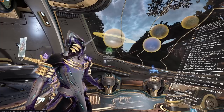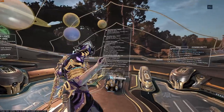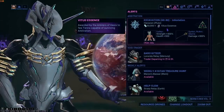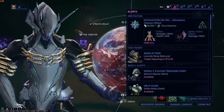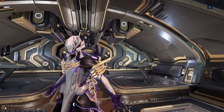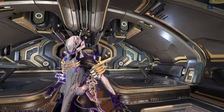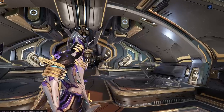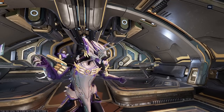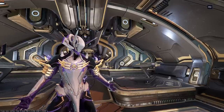Once the mission has been completed, everybody leaves the Relay, and the host re-invites everyone to the squad. Then another squad member accesses the Navigation — they will still be able to see the Arbitration — and they select it, so everyone on the team can ready up. That way you can play it twice. Here's the summary: go to the Relay, Bless, leave the Relay, go back to the Relay, host selects the mission and you play it, everybody leaves again, host invites everyone back, then someone else on the squad selects the Arbitration. It sounds complicated, but it isn't. Give it a try — it works.